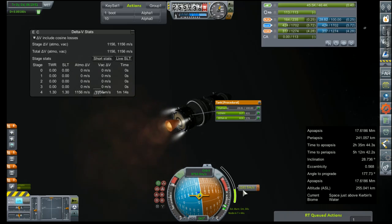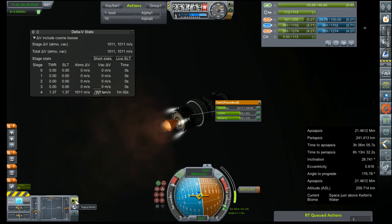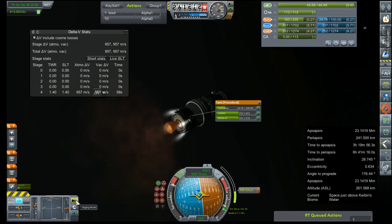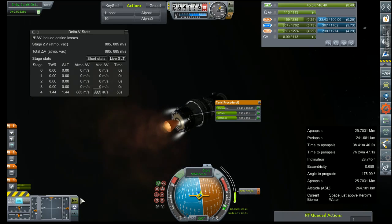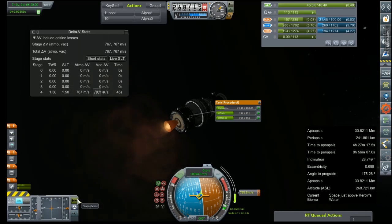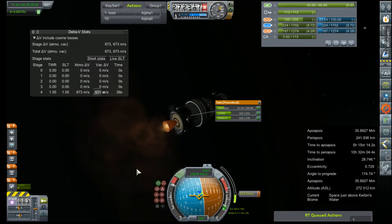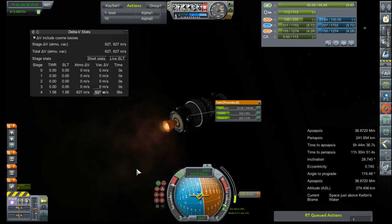Oh hey, look - we got 1176 here and 1150-something here, so we might have enough to do a mid-course correction, which I'm very certain we're going to have to do. So maybe I'll leave some of this RCS in the tank after all. Yeah, 20 seems like a good enough amount, right? Let's get back on that node before I botch this whole thing entirely too terribly. But then, you know, that would be nothing new, I suppose.